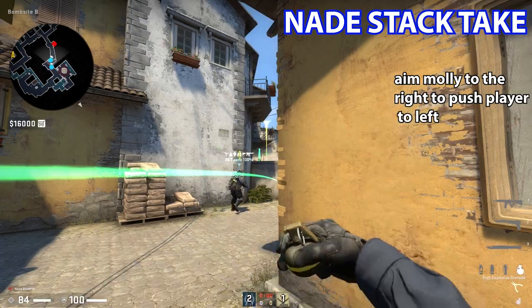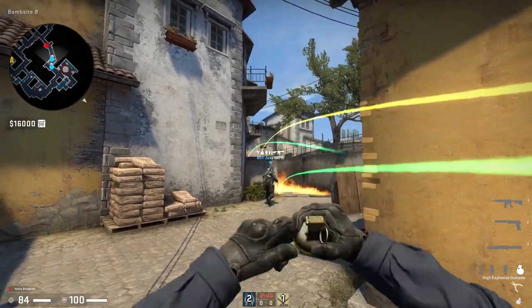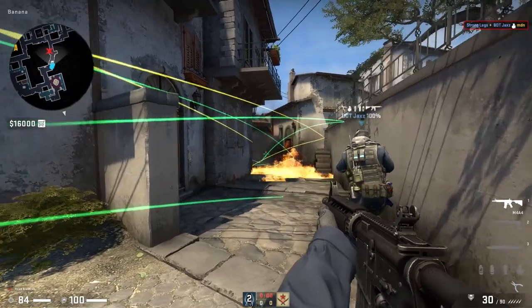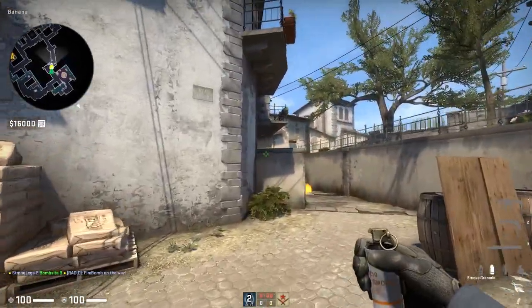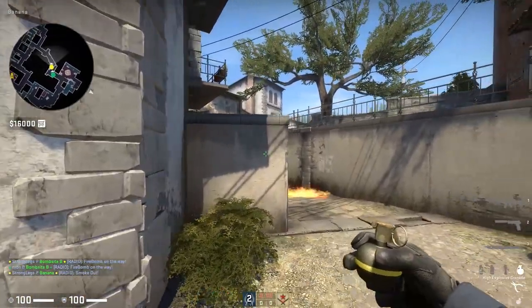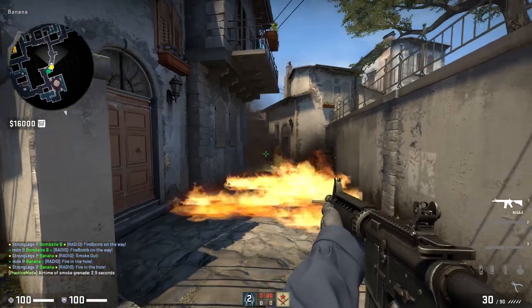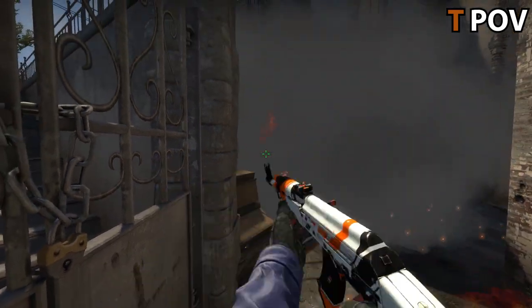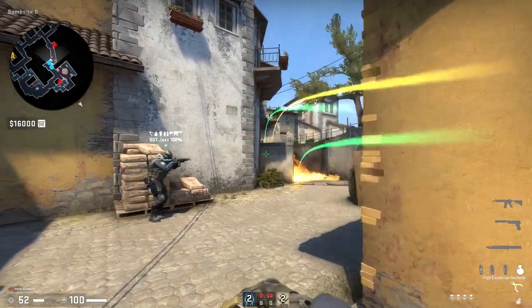This is the nade stack take. Make sure to call this really early so you both have a grenade. Also learn to bounce the nade onto the left cubby — if you're the person in front, you'll be bouncing it off the wall in front of you. This is similar to the standard take, but instead you're looking to nade the player. The front player nades on the wall a little bit left of that white mark you see. Sometimes when running this you might realize people are smoking to protect themselves — if this happens, you know they're locked, so just nade stack logs instead for easy kills.